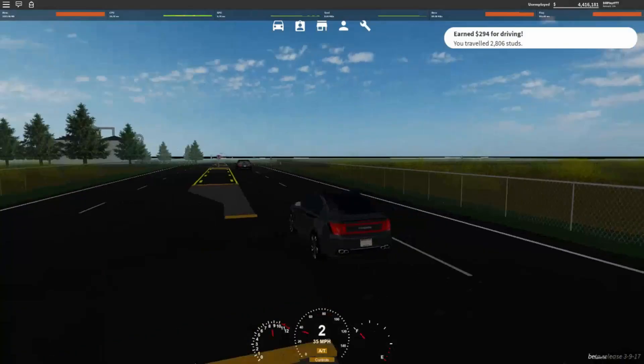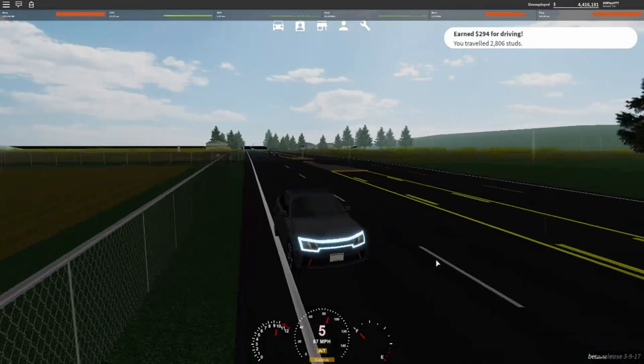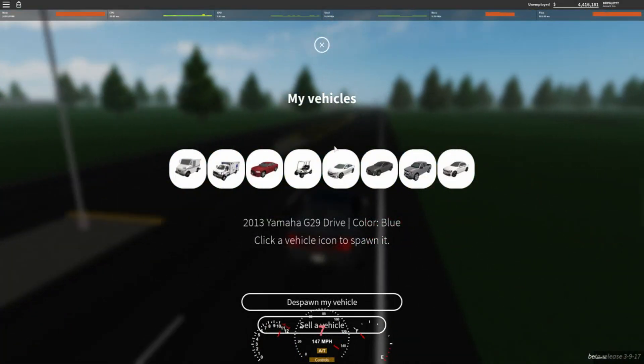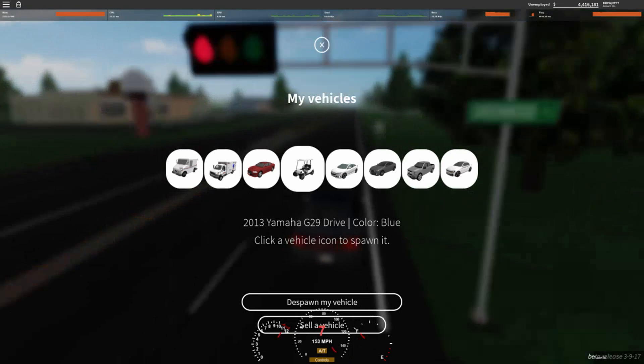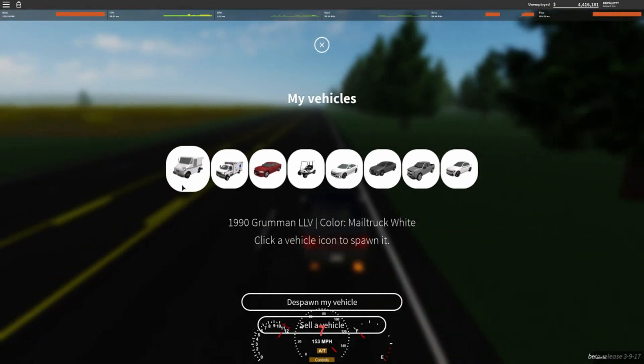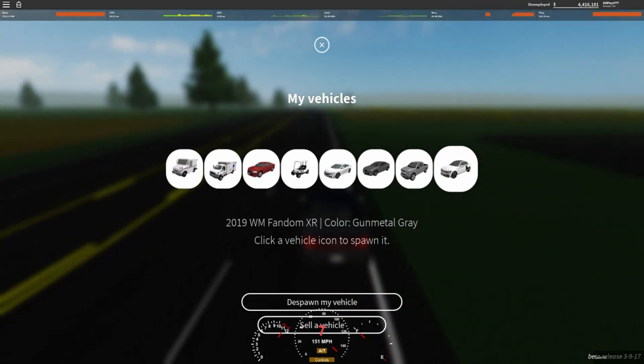What's up guys, welcome back to another video. Today we're recording another Greenville video — three new cars have been added, a pretty interesting update. We have a golf cart, which is a 2013 Yamaha G29, a 1999 Grumman LLV which is a mail truck, and the 2019 WM Fandom XR.